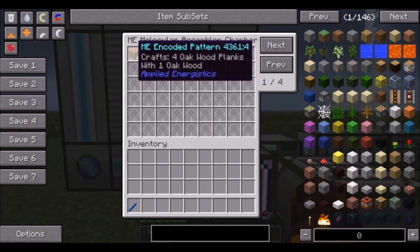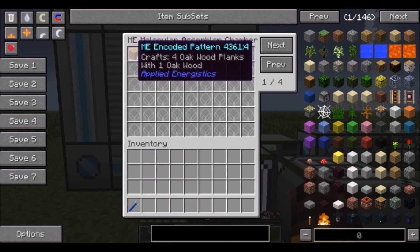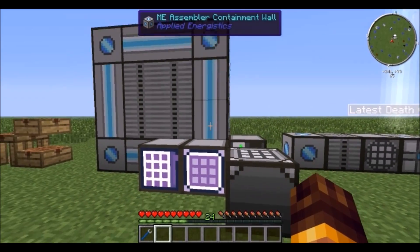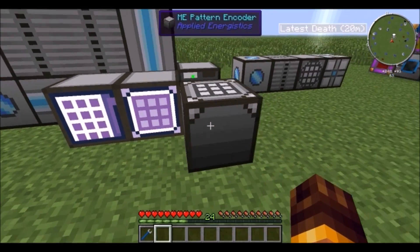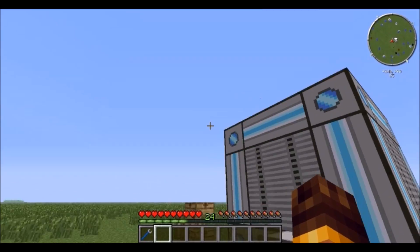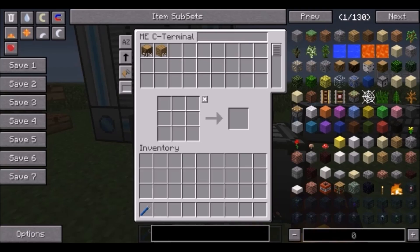The way that works is you have to put a crafting-encoded pattern into the molecular assembler. The way you encode things is through the pattern encoder: you put the coding pattern in, set up your recipe, encode it, and you can place that pattern right in here and use it from any access terminal to craft your things.